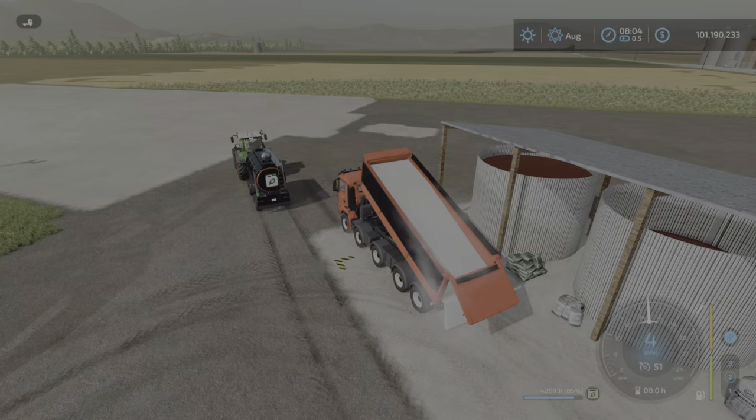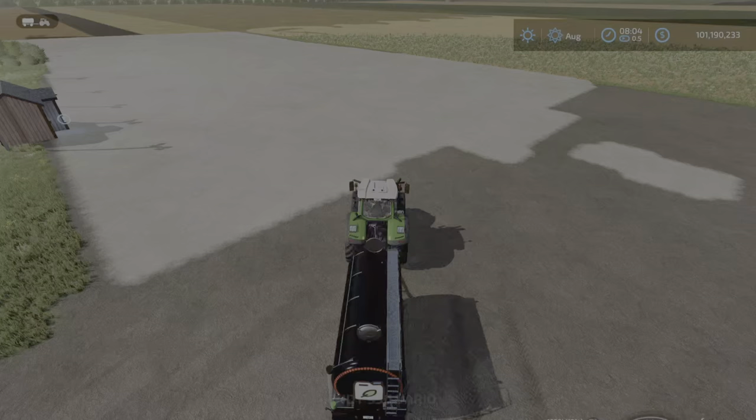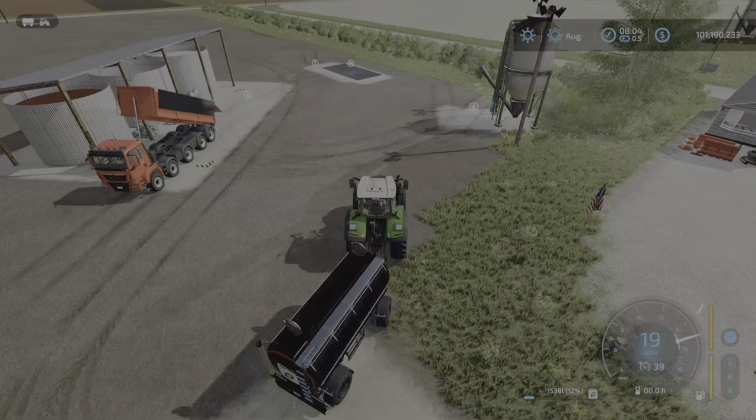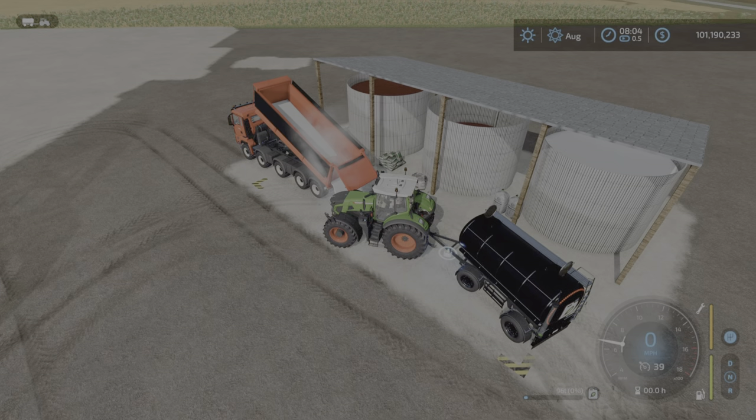It's a nice large open input area — no roof over top of it, no tiny small opening you're fighting to get stuff into. A very big generous unload area. While that's unloading, we can come and unload the rest of our liquid fertilizer too.